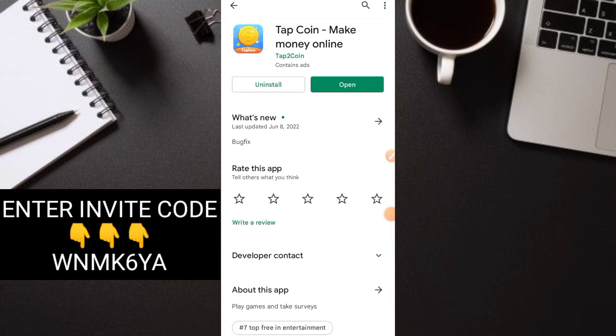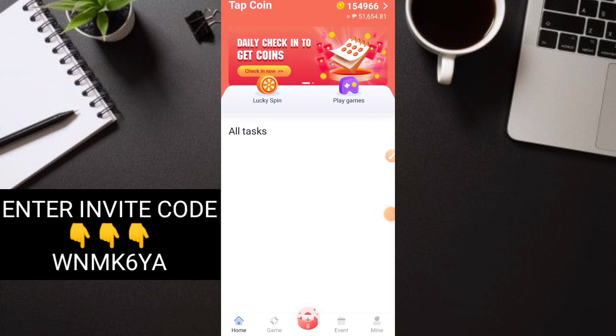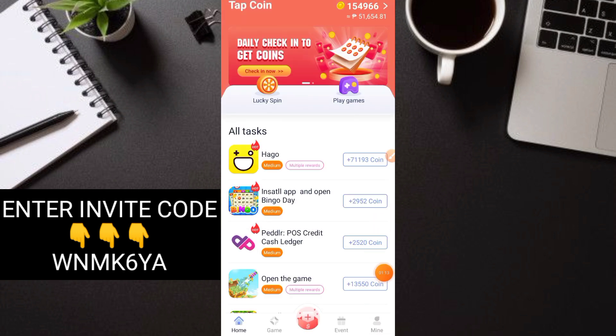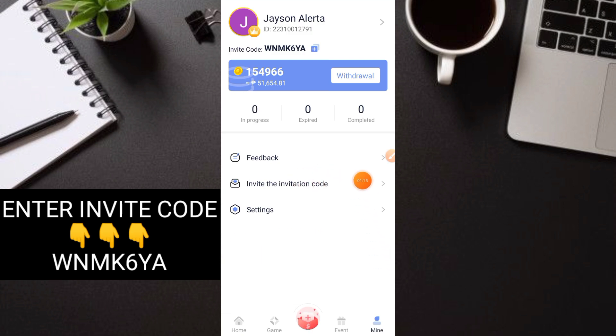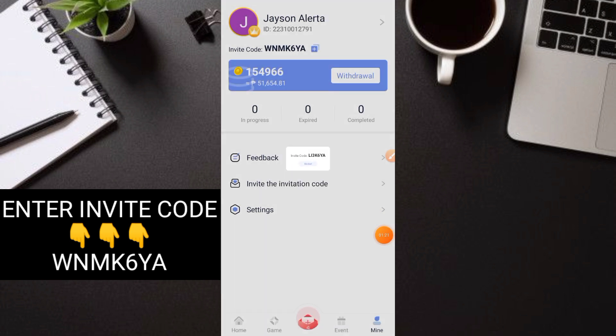So after nyo mag-register, mag-download muna kayo ng application. After nyo mag-download, open nyo yung application then mag-login lang kayo through your Google account. Kapag nakapag-login na kayo, punta lang kayo muna sa mine. Tignan nyo dito sa invitation — kung may nakalagay na code, binded na siya. Kung wala pa, lagay nyo yung code na nasa ating screen, comment section, at description para maka-receive po kayo agad ng instant points dito.